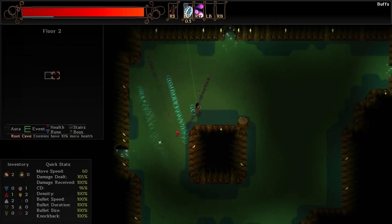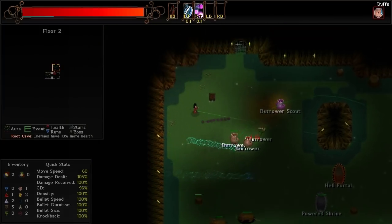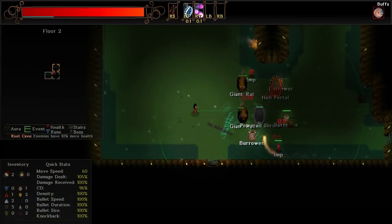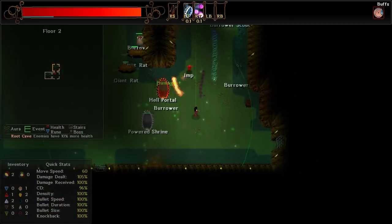Well, yes, Droplet does have the AOE effect to it, which is nice, but at the same time Mind Spike just goes through every enemy. I think it does more damage, and it does shoot faster. We've got a Hell Portal — it's gonna make this complicated. We do not have the firepower to deal with everything.